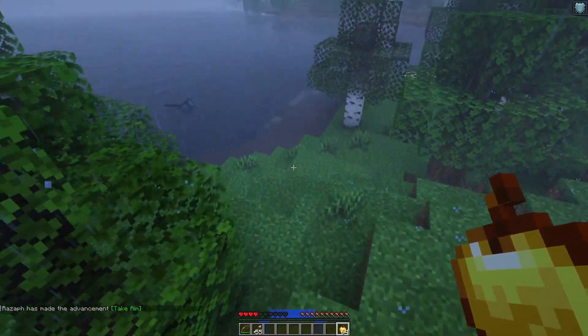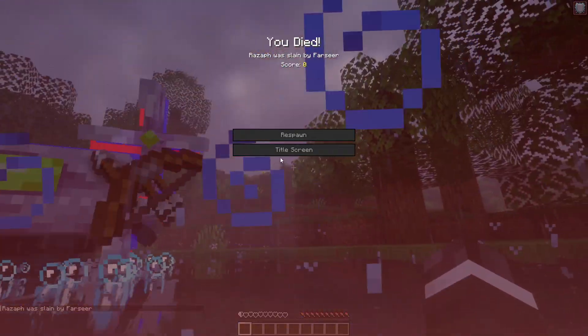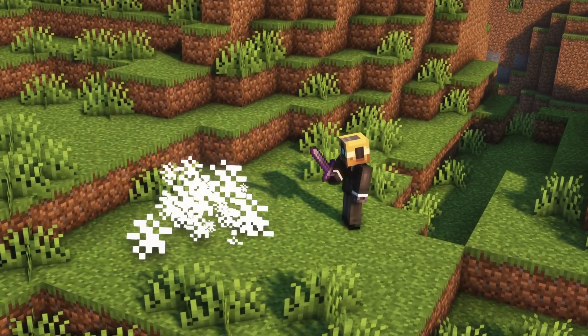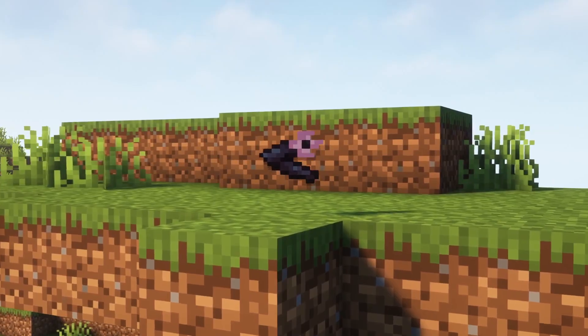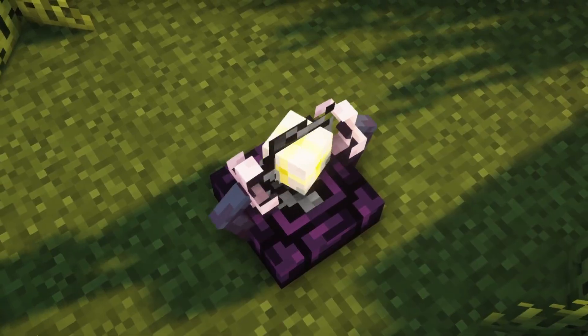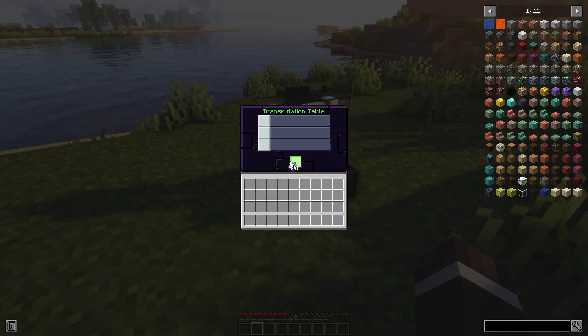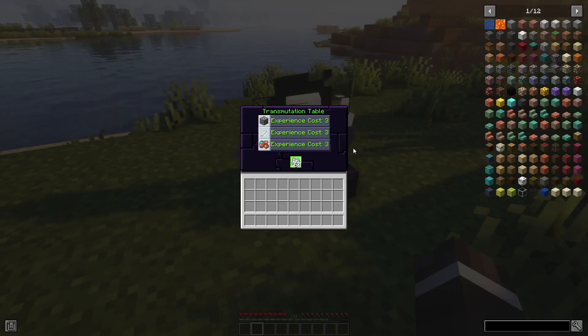It will also attempt to attack you up close with its claws. If slain, the Farseer can drop one of its many arms, which can be used to create a transmutation table. This table allows you to transmute entire stacks of items into different items. Simply fill the slot at the bottom with any stackable item, then three possibilities will appear, which can be selected to transmute the entire stack of items into the selected item for a cost of experience.